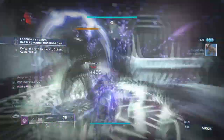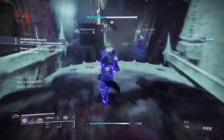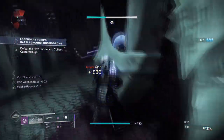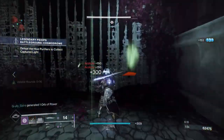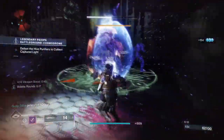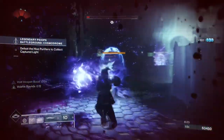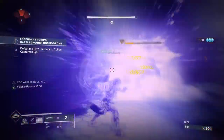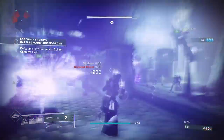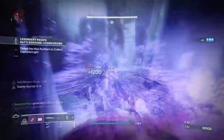Volatile rounds have got to be the best new additional perk blessed on us from Void 3.0, and it makes everything we touch go boom. There is a bit more to it as we can combine it with other things to grant us more health or bleed energy back. If you ever run anything Void-based, this will be the top skill you'll want. Combining volatile rounds with Black Talon is crazy fun and quite powerful for end game content.